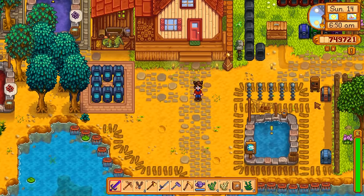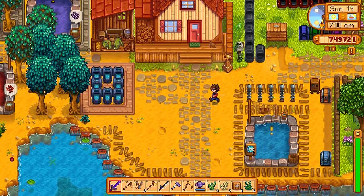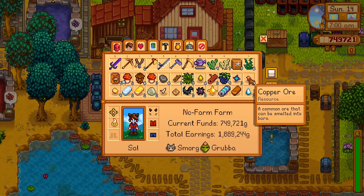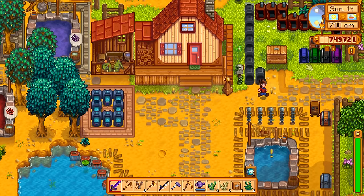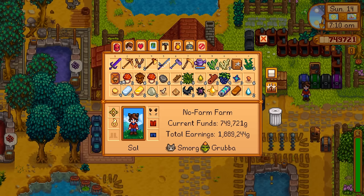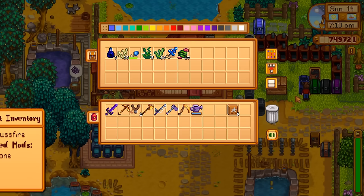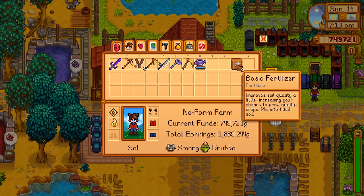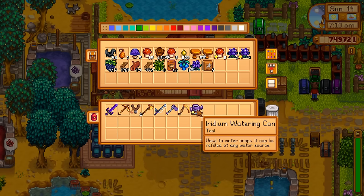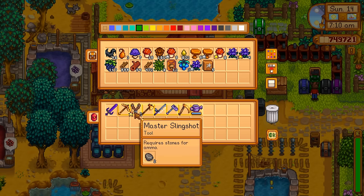This next mod is an absolute godsend for me. You know the whole rigamarole you go through every single time you come back from exploring — maybe a mine trip, maybe foraging out in the forest — and you just have a full inventory that you need to sort through before you can end your day? Normally you have to go through all your chests adding to existing stacks over and over again. With Convenient Inventory, one button and it automatically gets sorted to all of the chests it can be sorted to. Basic fertilizer wasn't sorted out because it just wasn't in any of my chests. And if you hold the alt button, you can favorite an item so it won't get sorted and stays in your inventory.